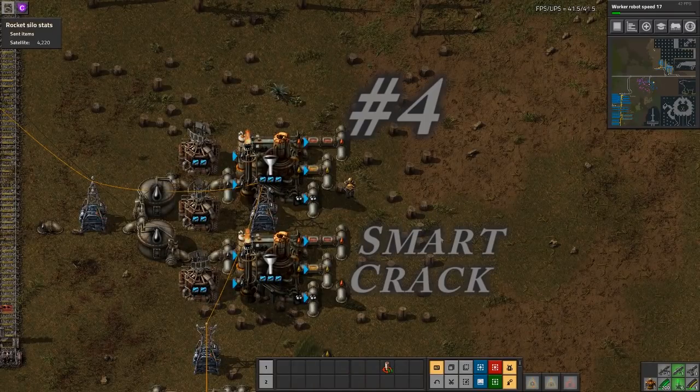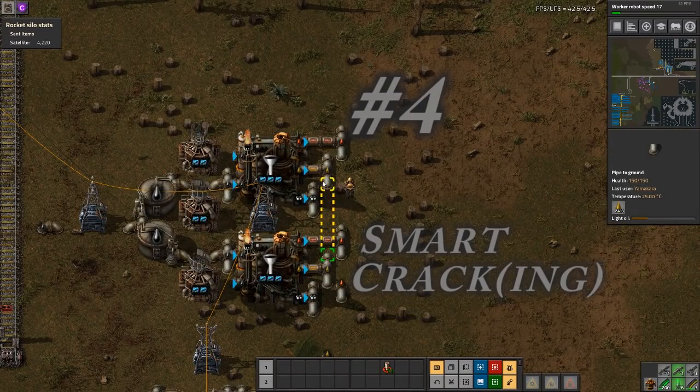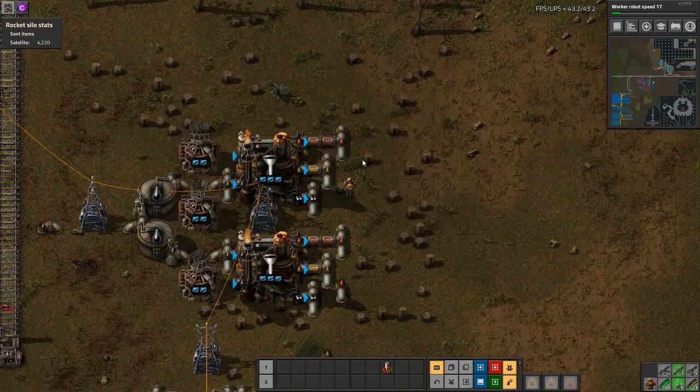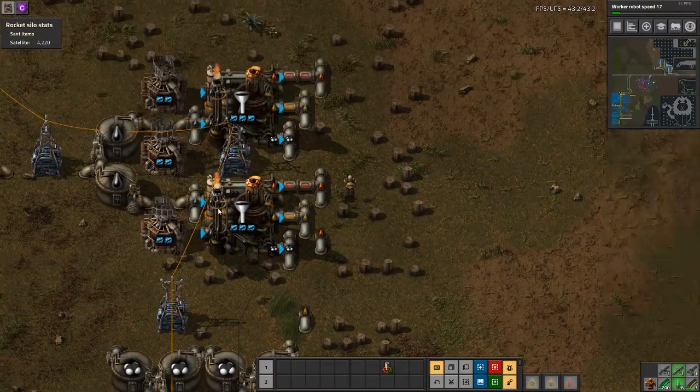The next tip is smart cracking for your oil. Everyone playing runs into the problem of needing more petroleum but not needing as much light oil and heavy oil — you end up with massive amounts of heavy oil and nothing to do with it. Then you set up oil cracking and suddenly you have no heavy oil but you needed it for lubricant. What we set up now is a smart cracking setup. Here we have two refineries doing basic oil refining.